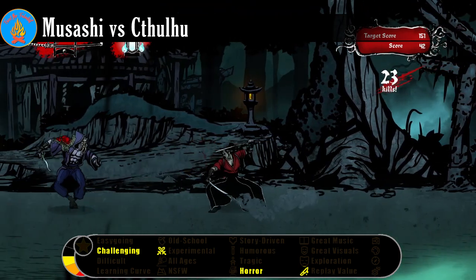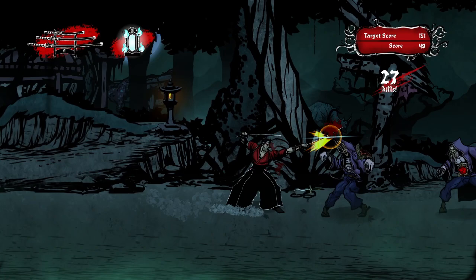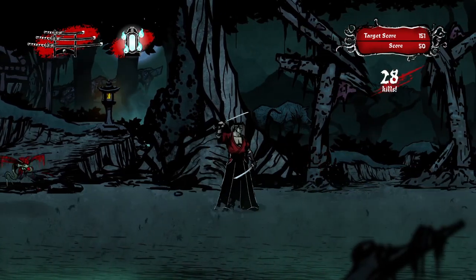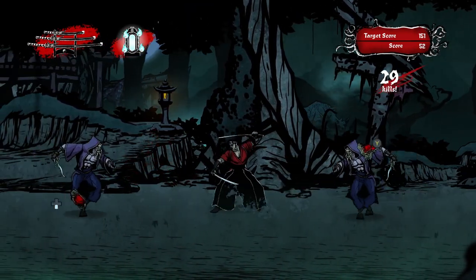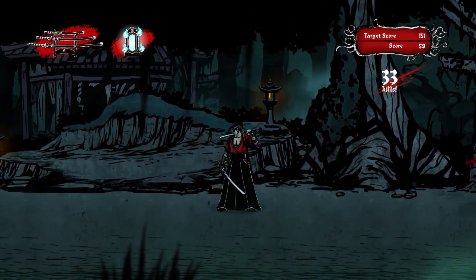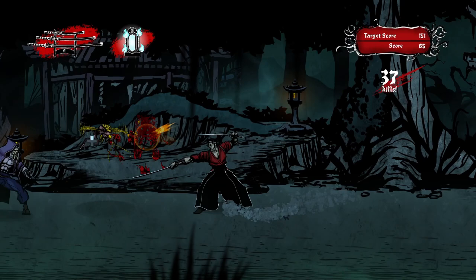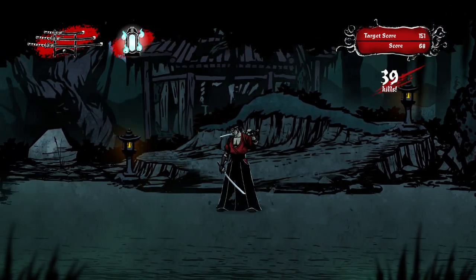Musashi vs Cthulhu is an arcade-style score attack game. Enemies come from either direction and must be killed with a strike to a weak point. The player can't move except during an attack, so the core gameplay is carried out with six buttons: high, medium, and low attacks to the left and the right. And that's pretty much it.